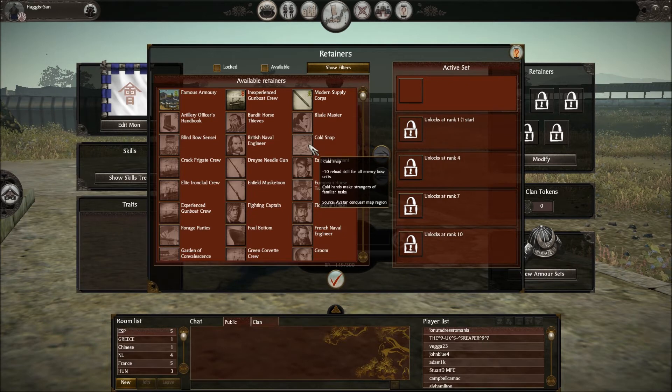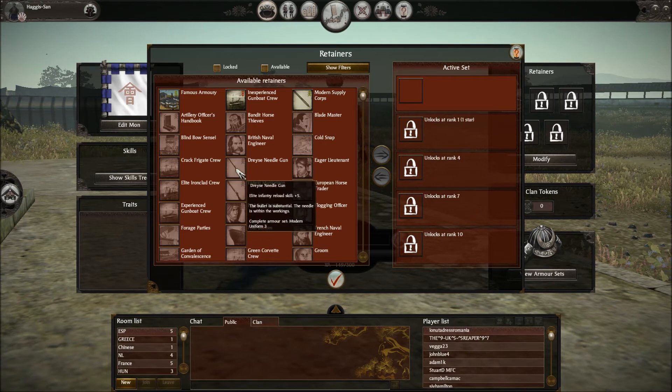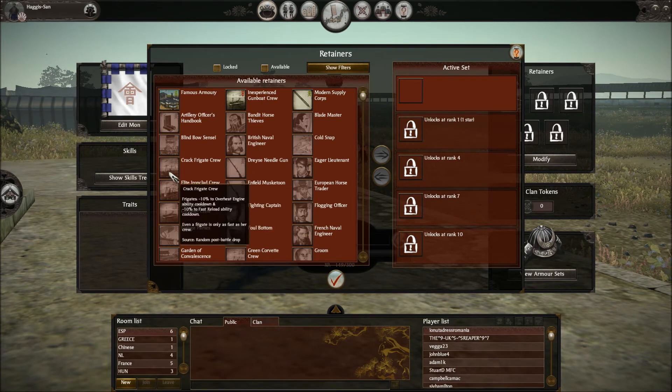Cold Snap — everyone's seen that one from old Shogun: minus ten reload skill for all enemy bow units. I'll try and skip over the old ones we know and try to give better insight into the new ones. Eager Lieutenant: this is a new one — corvette reload skill plus five. No idea what a corvette unit is yet, but we'll see soon enough. Dre's Needle Gun: elite infantry gets plus five reload skill — that's pretty decent. Crack Frigate Crewman has three arrows up: frigates minus ten percent to overheat engine ability cooldown and minus ten percent to fast reload ability cooldown. That overheat engine ability must play some big part in naval battles.